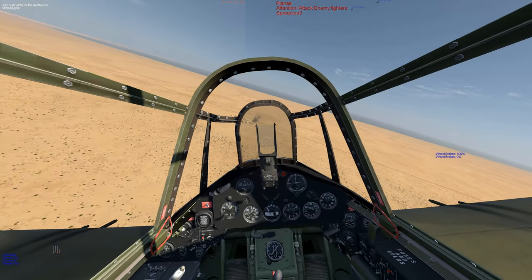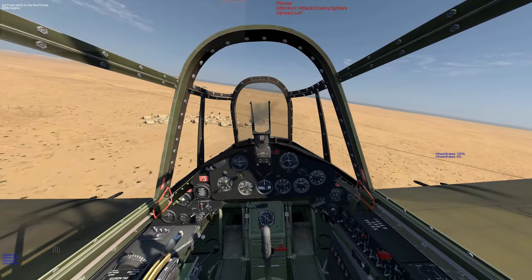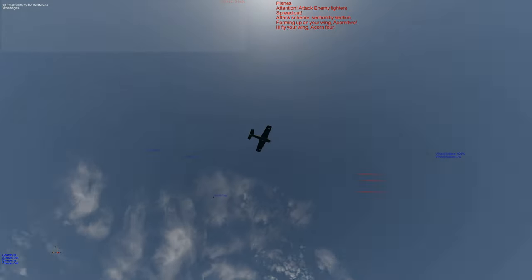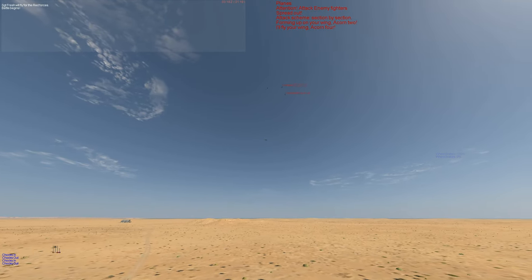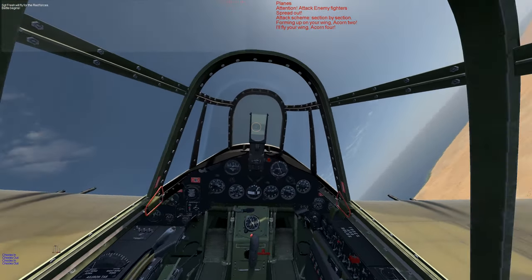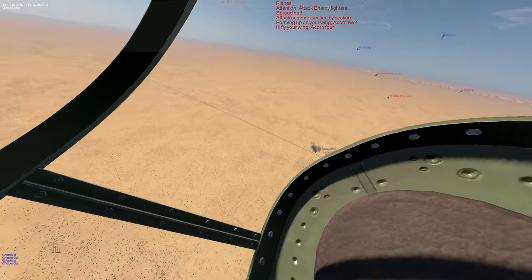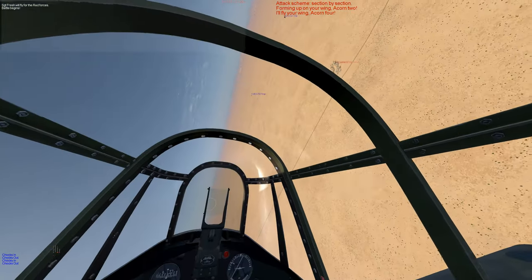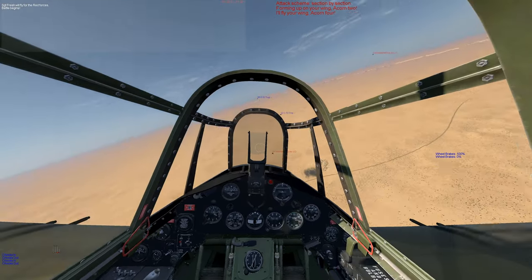Our wingmen are going to cover the fighters and we're in on a truck convoy. And we scored a hit — really nice details to the game. Alright, we're going to clear out and try to get in a position to engage these enemy fighters. I don't think they saw us before — we were low and fast.